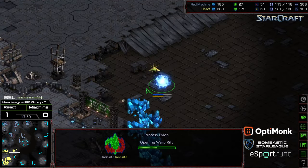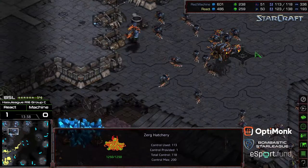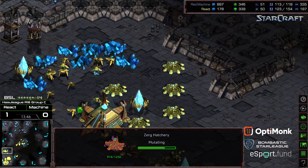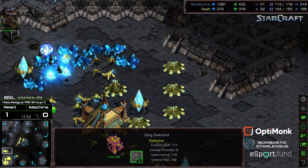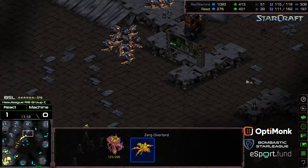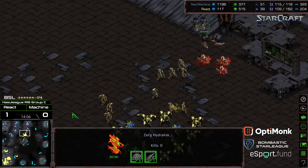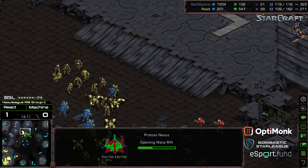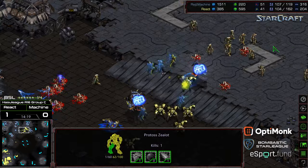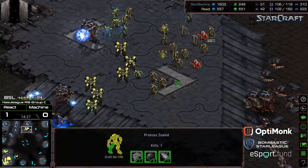React dropping two additional gateways, realizing he's got to build a big army to punch through. But Machine is doing a great job macroing behind this, starting to saturate absolutely everything. Troops shooting the gap, now finding the troops to the north. The Observer making his way to the south. Psystorm cleaning up the additional Mutalisks — I don't think they're going to be much of a threat to the High Templar anymore. Machine scattering. Returning, React now has the supply lead and looks like he's going to be able to potentially establish his third base with all these High Templar and Dragoons on the high ground.